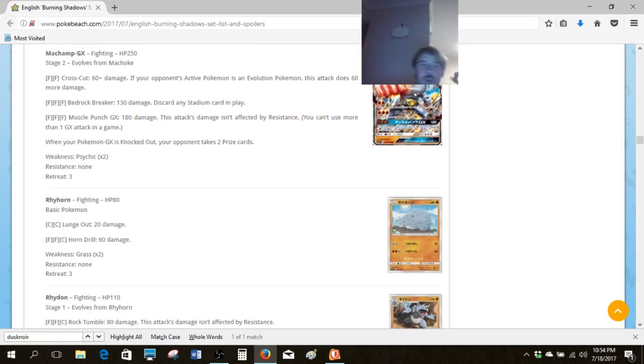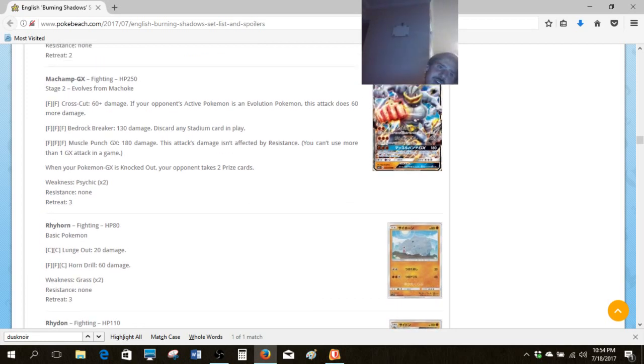Moving right along, we have Machamp GX. We have now lots of different ways to run Machamp — we have Machamp BREAK from Generations which is pretty awful, but Crosscut dealing more damage to Evolution Pokemon is actually pretty neat. If you played really smart and ran a good list, a Machamp GX deck could have a really good matchup against Drampa Garbodor. You've got Strong Energy which deals more damage, you've got Choice Band and Kukui — there are lots of ways to deal damage with Fighting Pokemon. You just saw that Piloswine video I posted, so it's a possibility.